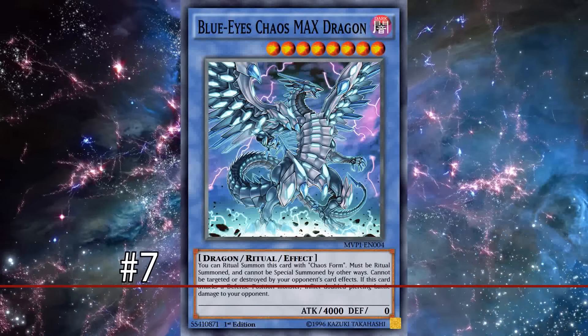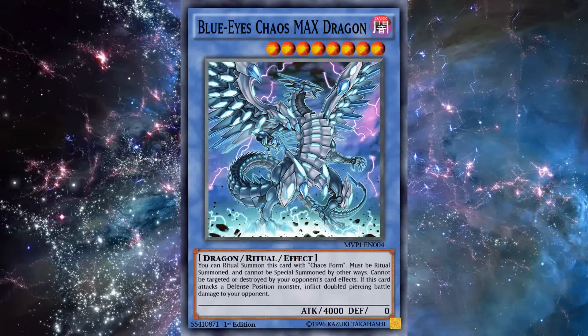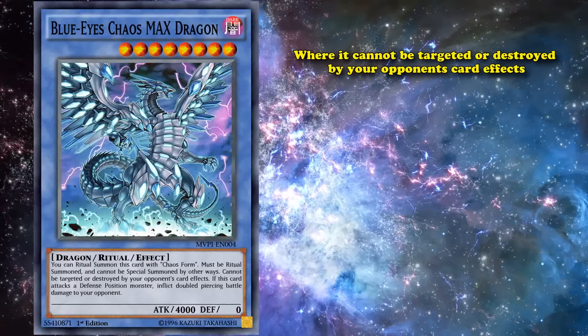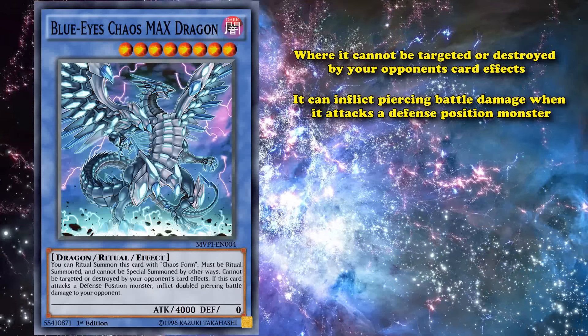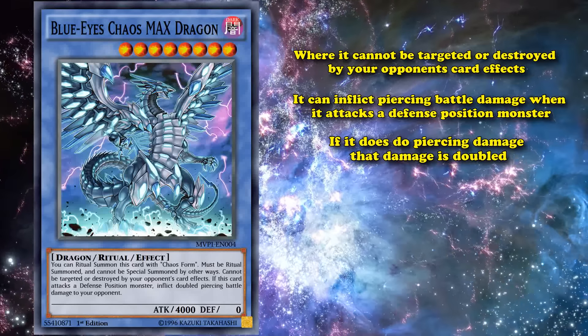And at number 7, we have Blue-Eyes Chaos MAX Dragon. This is another Blue-Eyes card, except this time a ritual monster with 4,000 attack, who has the effects on the field where it cannot be targeted or destroyed by your opponent's card effects, it can inflict piercing battle damage when it attacks a defense position monster, and if it does do piercing damage, that damage is doubled.